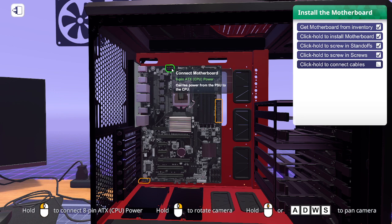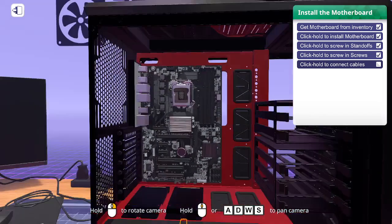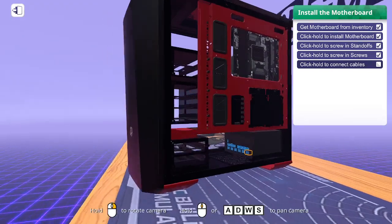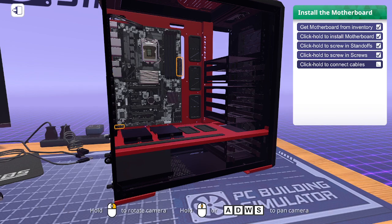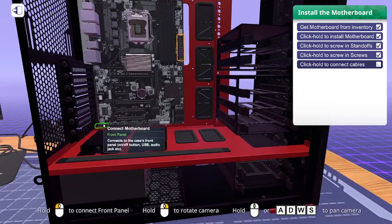The 8-pin ATX CPU power connector carries power from the PSU to the CPU. Modular PSUs are usually labeled so you know where you're connecting things. Then the front panel connector connects the case's front panel on/off buttons and audio jack to the motherboard.